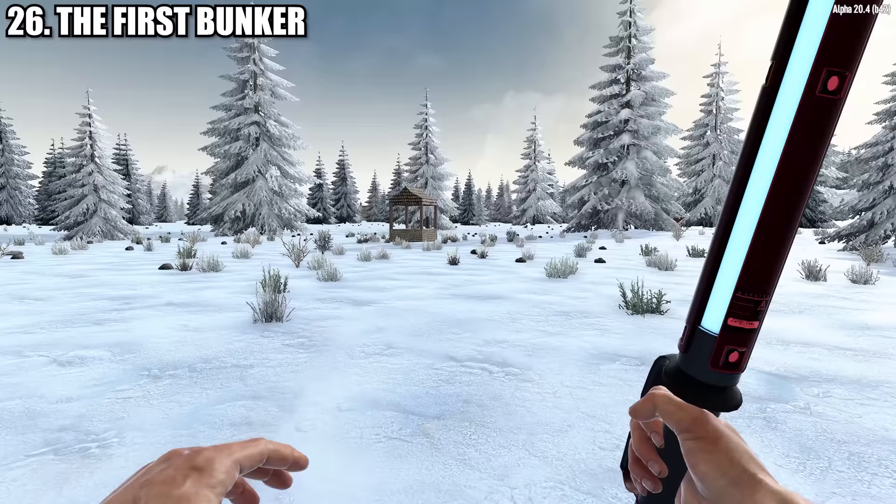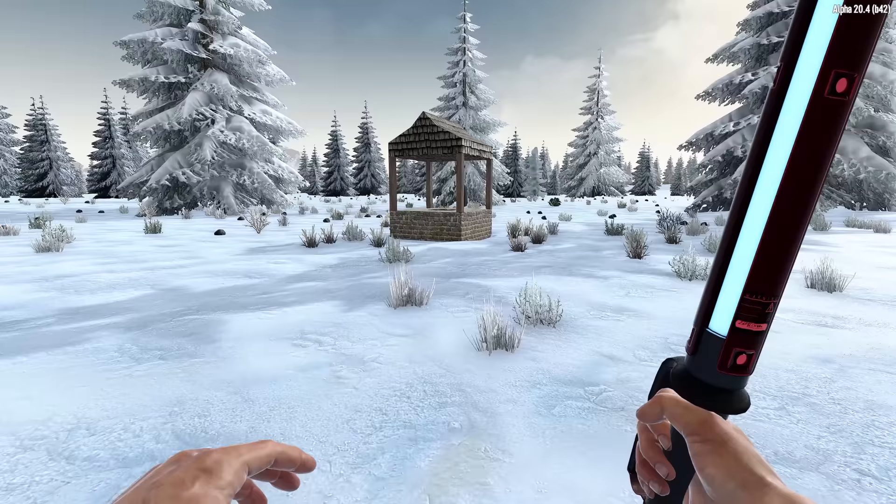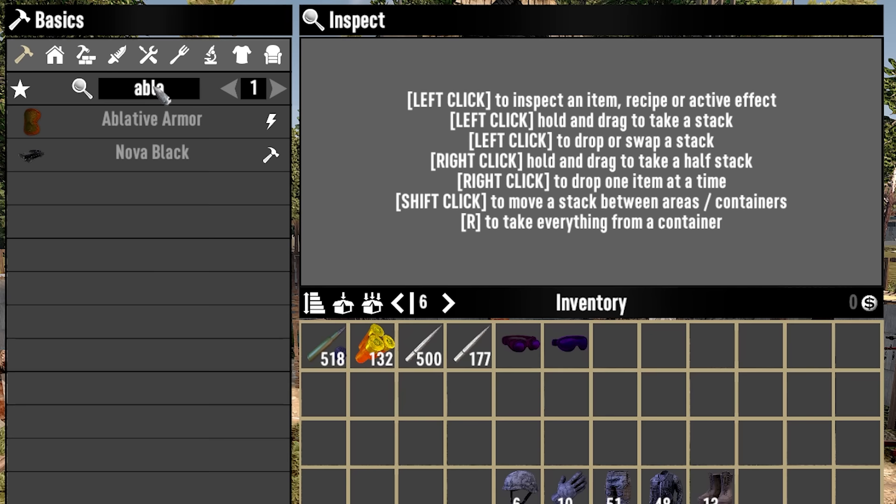As you progress in the Darkness Falls storyline, you'll eventually be sent to Eve. Eve will give you a quest called The Reward. I won't give anything away, but I'll save you an extra trip — bring at least two green key cards to this quest and just get ready for a fight.